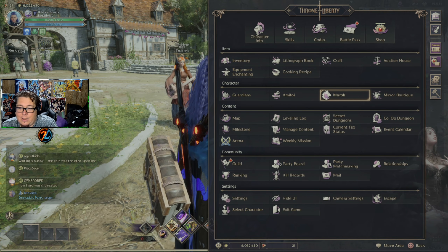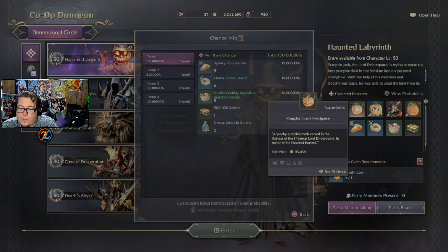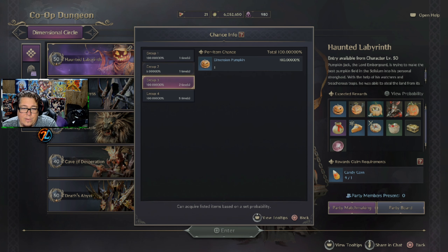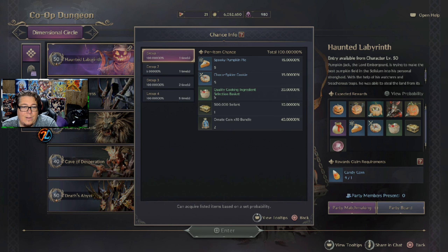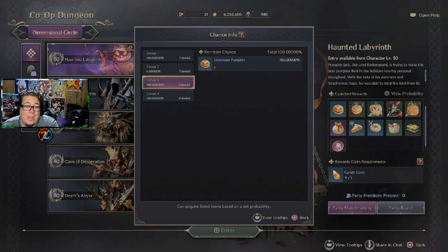If you want to see what you can get from a dungeon beforehand, go to co-op dungeons and you'll get this big screen. If you click here, it shows all the items you can get. Click triangle for view probability. This boss drops four different groups of items. In the first group, you'll get a chance at one of those things — it's only a chance, you may get none, and you can see the chances listed. Group two is another chance-based group. Group three is 100% chance — you're going to get that every time.